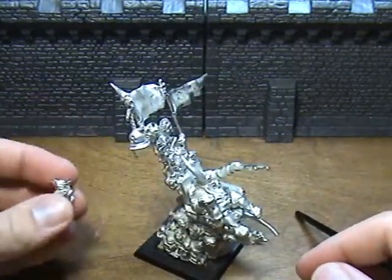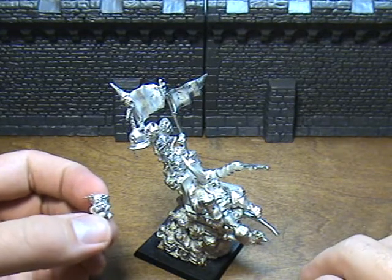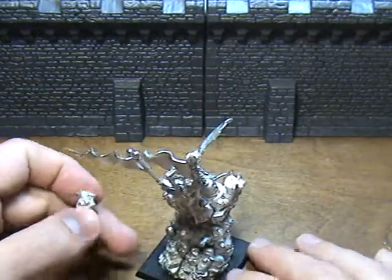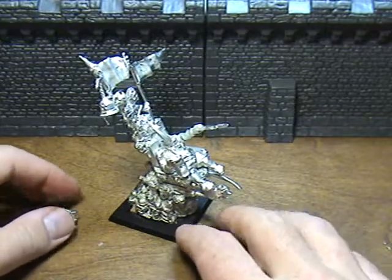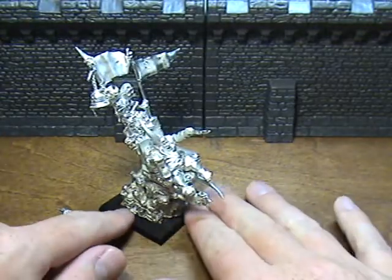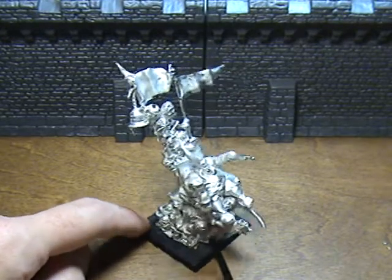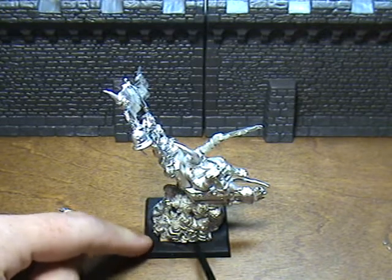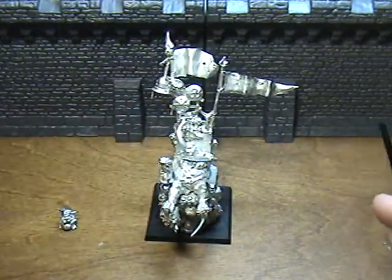There's also this little nurgling. Looking at the box and the pictures in the different books, I can't figure out where he goes. I don't know if he's just an extra little bonus guy, but if anybody can let me know where he's supposed to fit into this model, please let me know. The base wouldn't sit flat and I didn't want it to wobble, so I put a little wooden shim in there to keep it all sturdy and free from wobble.